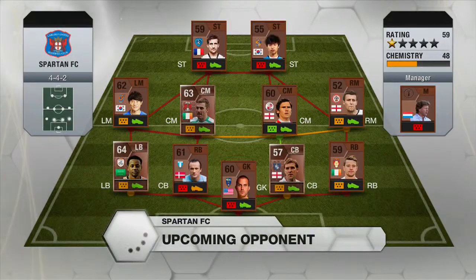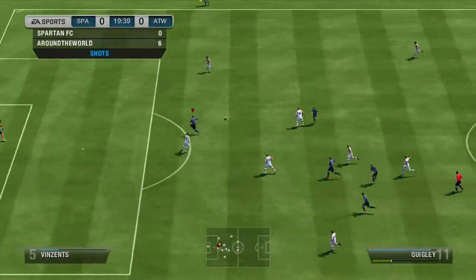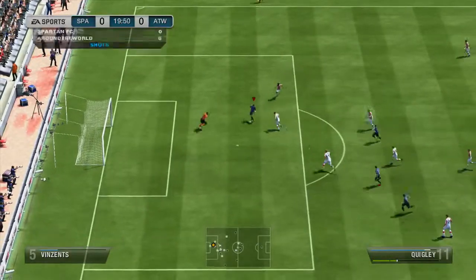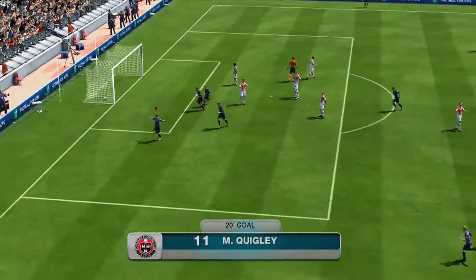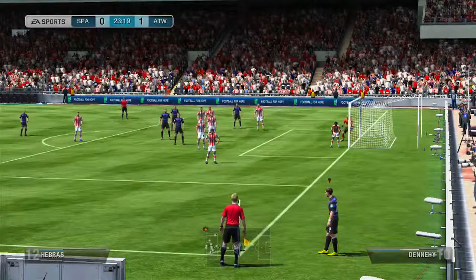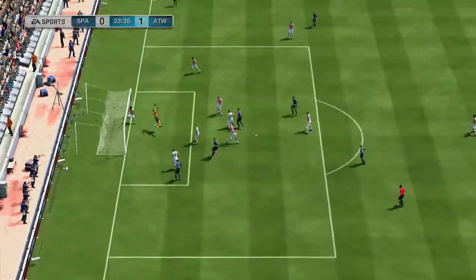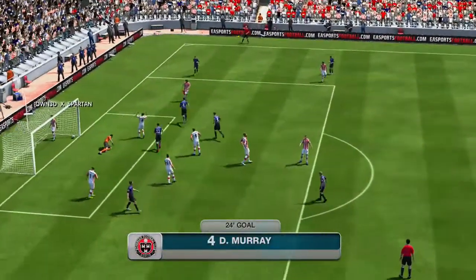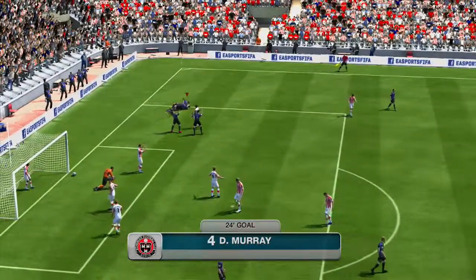We eventually come up against this guy called Spartan FC. He's got kind of a mixed team, one of those teams you get from opening a bronze pack. We pass it into Quigley — he's going to cut inside and use his left foot to finesse that into the bottom left-hand corner to make it 1-0 in the 20th minute. Very, very nice goal. We then get a corner, Dennele pings it in, and Murray gets up to head it in for his second goal in a row, making it 2-0 in the 24th minute.